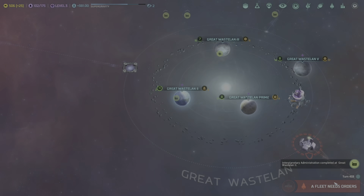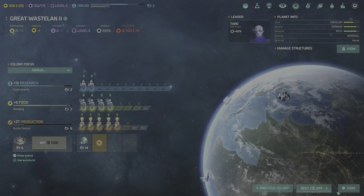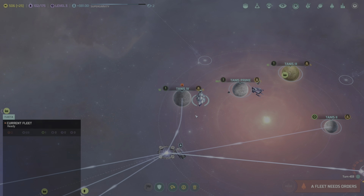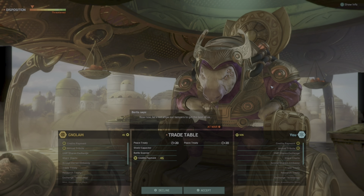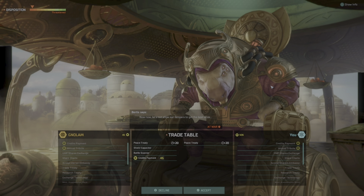How many more turns until our Titan reaches the destination? About three more turns — we'll wait until this carrier gets completed and then start moving in. Great Wasteland 2 has nothing to do. Build your battle station upgrade and then get ready to terraform yourself into a Gaia planet.